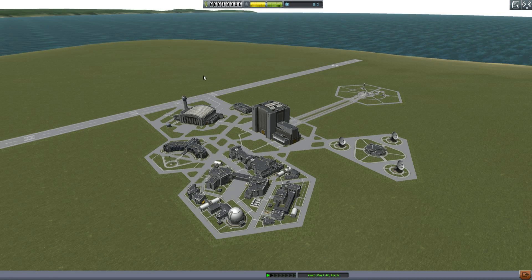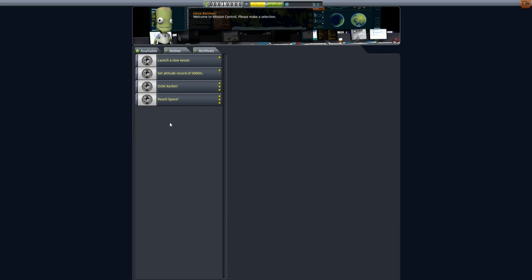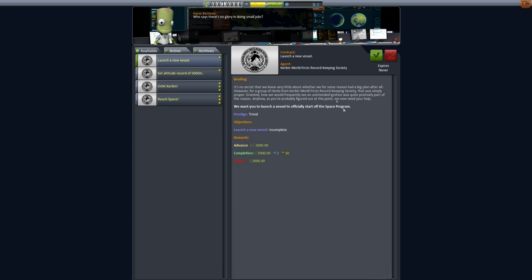So how do you get missions? Your missions come from mission control. For the first time we actually have Gene Kerman — he actually has a voice, he'll say things to you and make little squeaky noises in Kerbal speak. We get four missions to work from here: launch a vessel, set an altitude record, orbit Kerbin, and reach space. This is by the Kerbin World First Record Keeping Society.